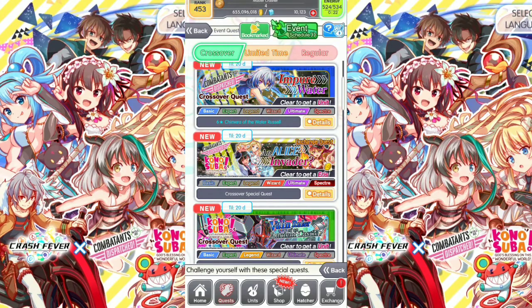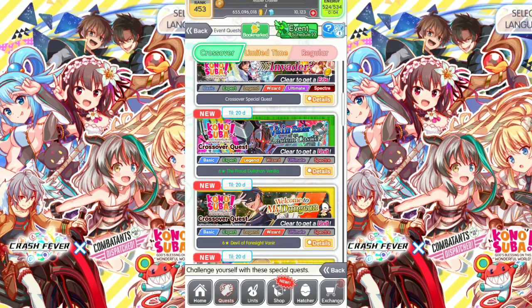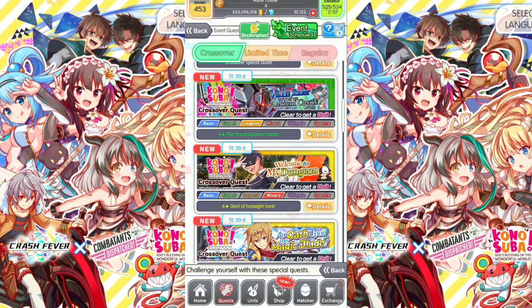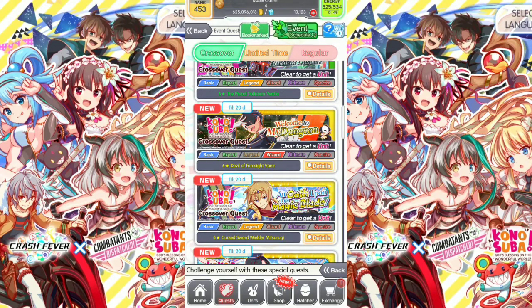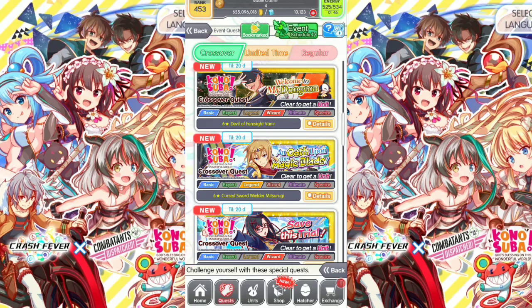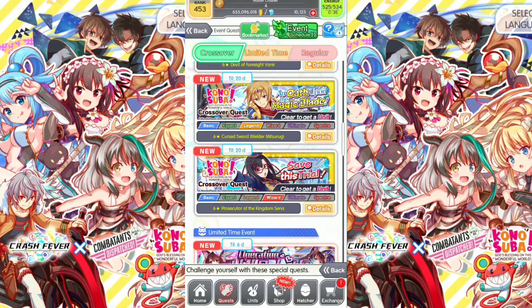Next is An Alice Invader — it's a wizard ultimate spectra quest. Reward here is Iris, which you can exchange at an exchange store to get more crossover units and resources. Next is Konosuba: Been Ruler of an Ancient Castle, a basic legend quest. Reward unit is The Proud Duhala Verdea — it's a green unit. Next is Welcome to My Dungeon, a basic wizard quest. Reward unit is 6 stars Devil of Foresight, Baneer. Also Konosuba crossover: And Oath Upon This Magic Blade — reward unit is 6 stars Curse Sword Welder Mitsurugi. The last one is Save This Trial, a basic wizard quest. Reward unit is 6 stars Prosecutor of the Kingdom Senna. All these units do not need to awaken.